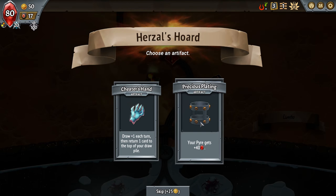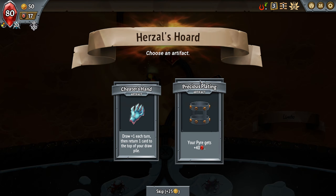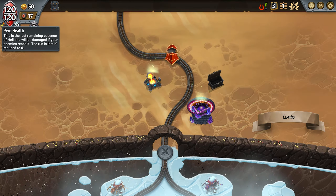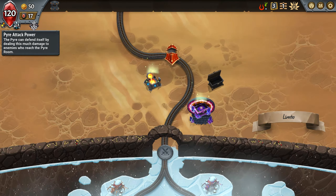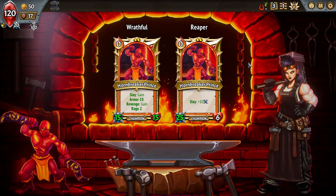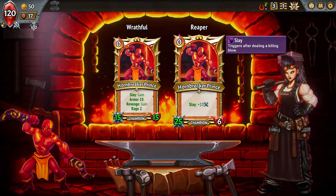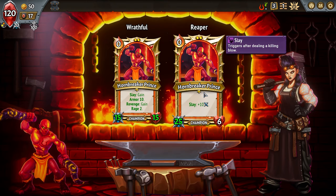These are the artifacts in the game — they're just permanent upgrades that carry throughout your whole run. I think I'll take pyre health just to ensure survivability. Your pyre up here is your health — once enemies get to the top of the train, they'll start doing damage to it. But your pyre also has attack power to prevent them from killing it. This is also where you can upgrade your primary clan's leader. I'm going to take 'Slay,' which gives the Hornbreaker Prince plus 10 power every time he deals a killing blow.